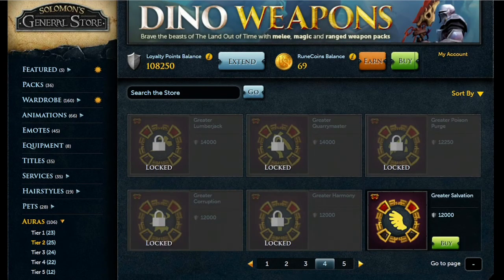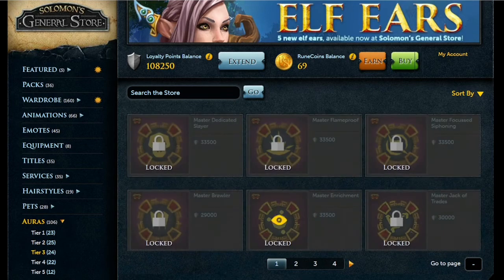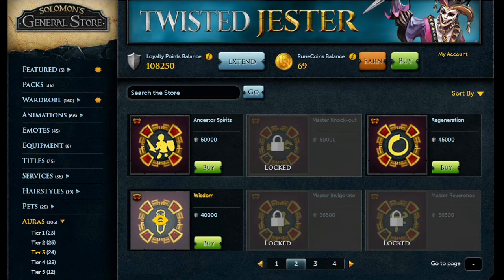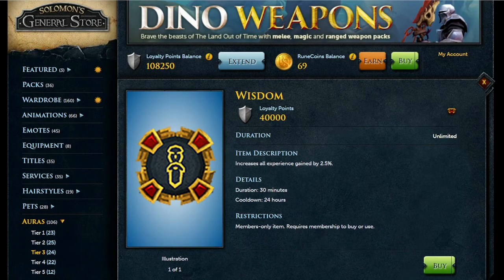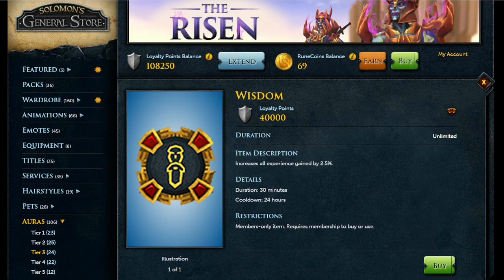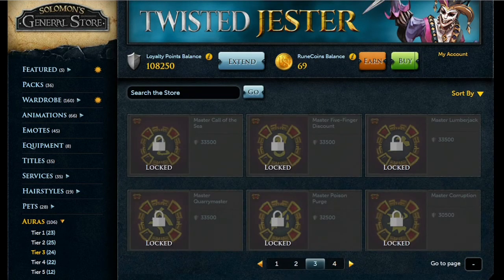Pages 4 and 5 of Tier 2 have nothing particularly worth buying. In Tier 3, if you have enough points, aim for the Wisdom aura at 40,000 loyalty points — it increases all experience gain by 2.5% and lasts 30 minutes. It has multiple tiers: the next lasts 60 minutes, and the tier after that lasts 90 minutes. While 2.5% seems small, it adds up and makes skilling noticeably easier.